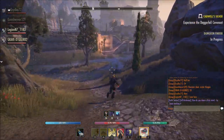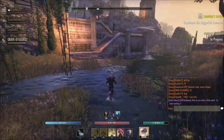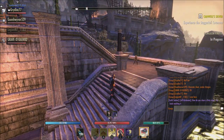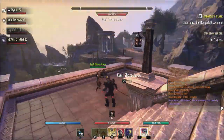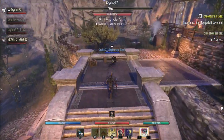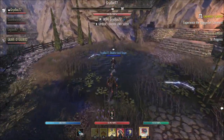When it comes to the Nightblade, the Piercing Mark morph, they fixed an issue where the heal from this morph was lower than the base ability, and they also increased the duration of the effects to 60 seconds at max rank, up from 30. For the Ambush morph from Teleport Strike, they increased the duration of Empower granted from this morph to 10 seconds, up from three seconds, and the morph now also grants Minor Berserk for its duration.